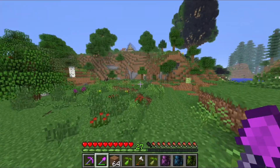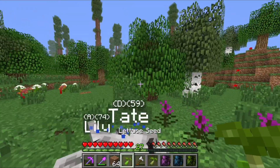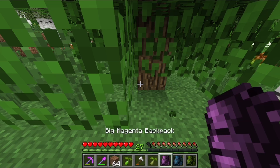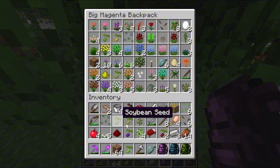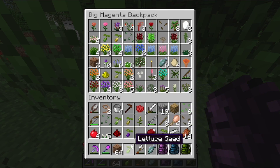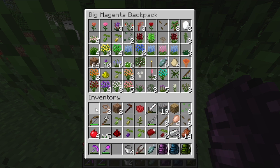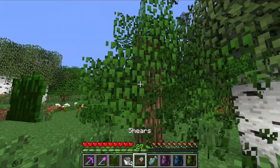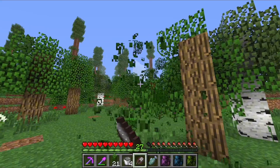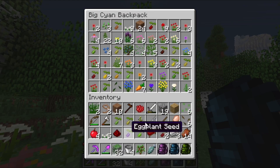Look at this — look at all this flat land! I just love seeing flat, open land to work with. Let's go ahead and take away this tree — we're also going to need the leaves. We've got so many seeds. We need a seed chest. We filled up all three backpacks! I'm going to go ahead and take all these leaves — we need the oak leaves to build our custom tree. And I think we just broke our pair of shears.